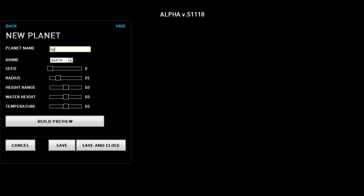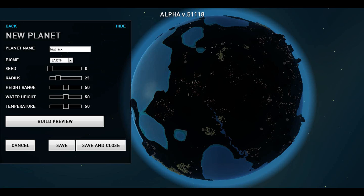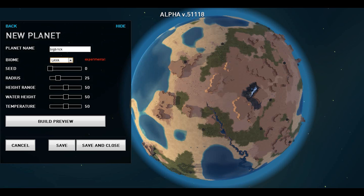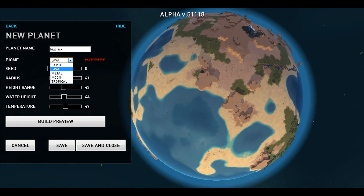I'm gonna call it the Big Brick. You can preview your planet and so on. The difference between this planet editor and the previous one is that this one is a little bit unstable right now — there are a lot of glitches, bugs, and crashes. For example, lava is experimental; if you use a lava planet you could potentially crash your game. Metal planets are still being worked on, and water height is also experimental. So you want to stick to earth, moon, and tropical for now until they fix everything.